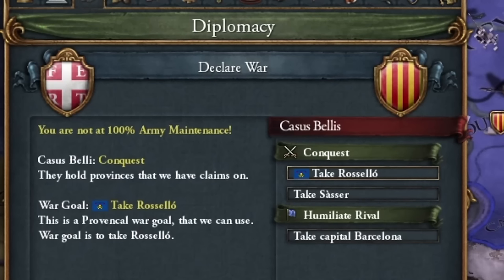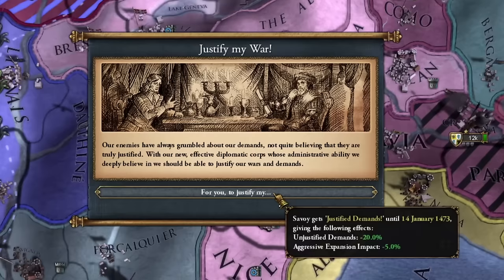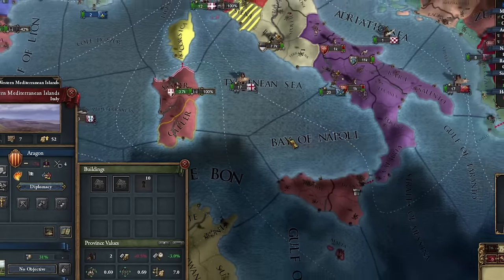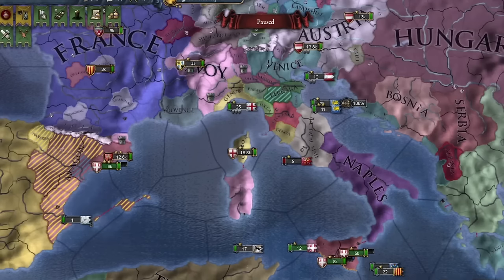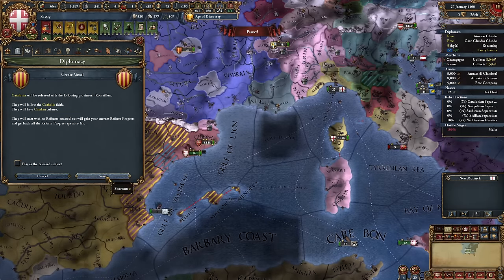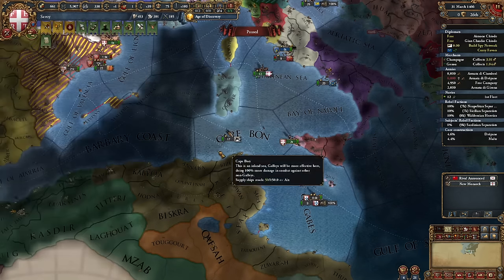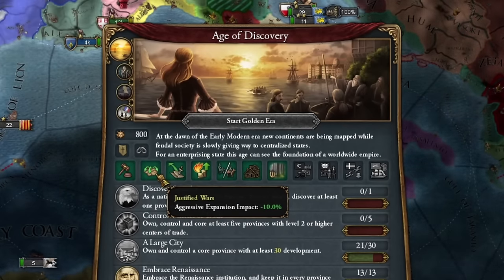I decided to seize the opportunity to acquire Roussillon for Provence. Thanks to my diplomacy, all conquests were justified. I might also try to take Sardinia and something in Sicily. Burgundy seems to have shrunk significantly. My territories expanded a bit after the war with Aragon, releasing Catalonia as another vassal. I immediately transferred three Sardinian provinces to Provence and started preparing for an invasion of Tunis.